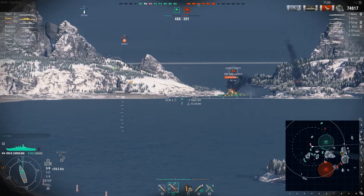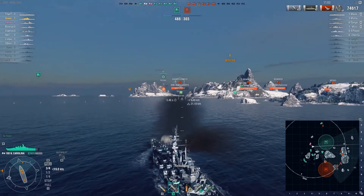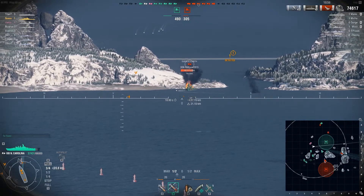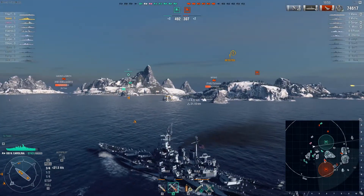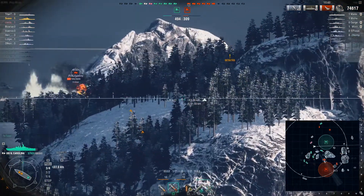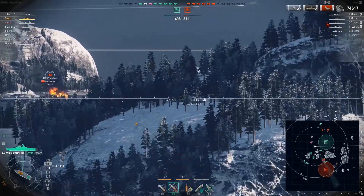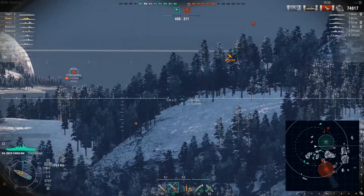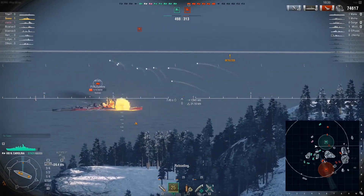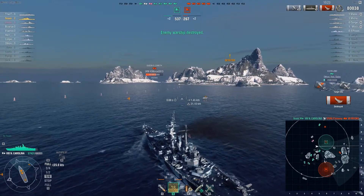Queen Elizabeth — let's line some shots up on her. If she keeps going that way, I think these shots will be good. Shots out, but a torpedo drop makes the Queen Elizabeth turn and these shots are wasted. Now we have the Myoko on the other side of the island. I'm detected and targeted — maybe some torpedoes are on their way. But we can get shots over this island whereas other battleships would have struggled here. I'm lining it up — shots out. Tasty broadside. 5,421 damage and kill number two.